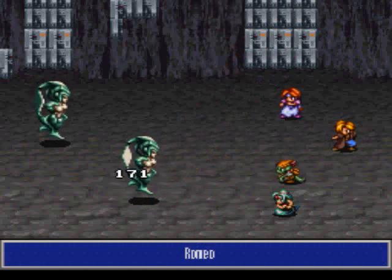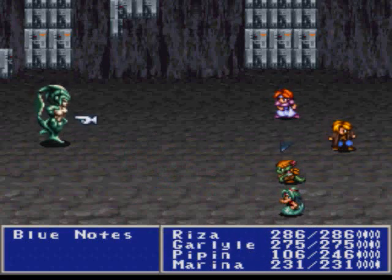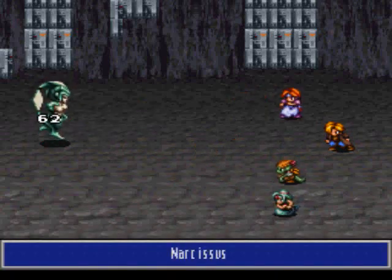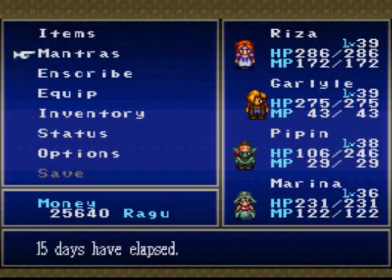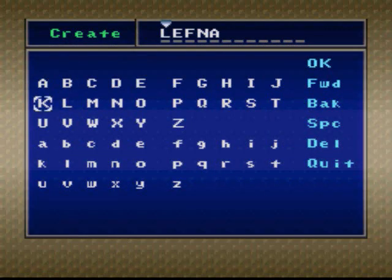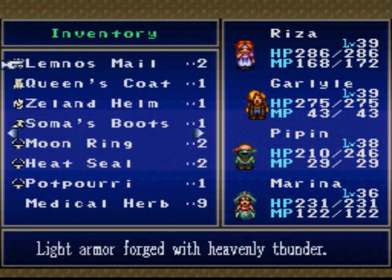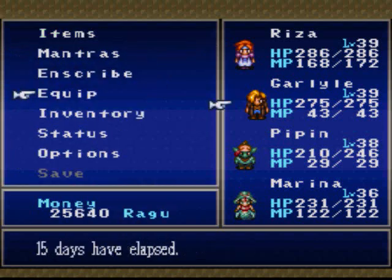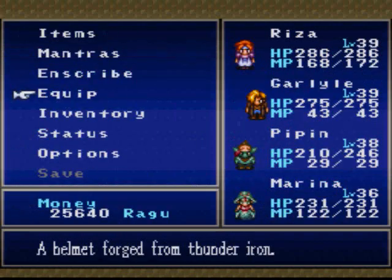Do I even want to know what you guys do? I'm gonna go ahead and lock the friend, because who knows — I'll probably need it at some point. I got a helmet, didn't I? So what do we have? A Zeeland Helm that only Garlal can use. Very nice. Anything else around here?